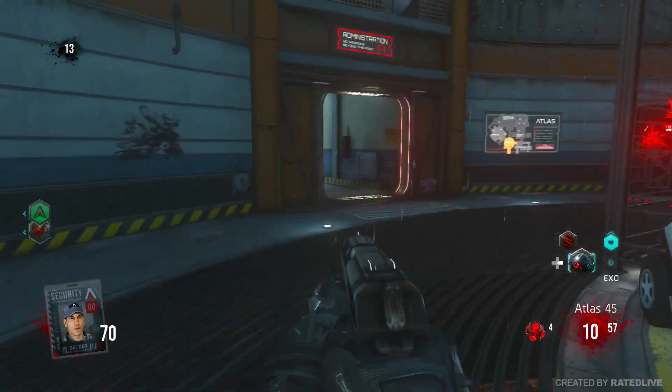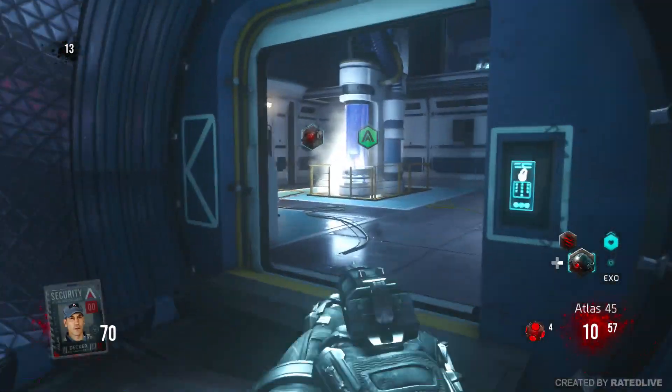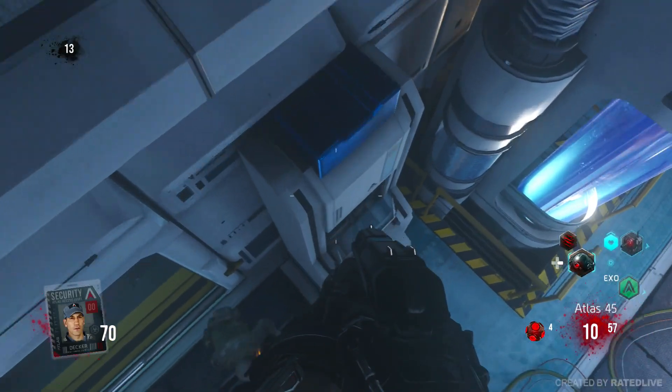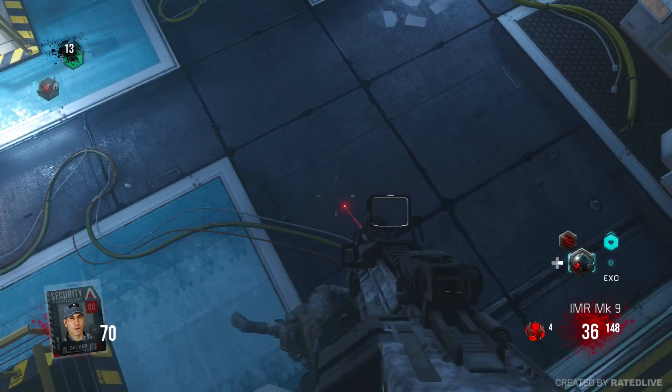What you want to do is go over to the administration room, then take your first left. You will notice a generator positioned in this position. From here, line up your crosshairs as shown. Once you have done that, jump up as high as possible and then slowly push forward.